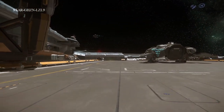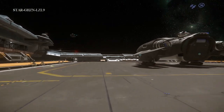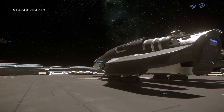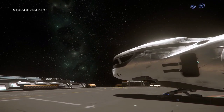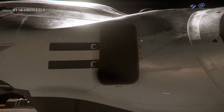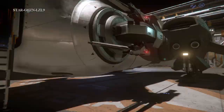The MISC Freelancer — MISC makes quite a few different variations of the Freelancer: the Freelancer, the DUR. They also make the Prospector, and you can see some similar design notes on the front of the ship. You could get into the ship through this ladder here, just like the Prospector — climb up. You can also enter the ship in the back.